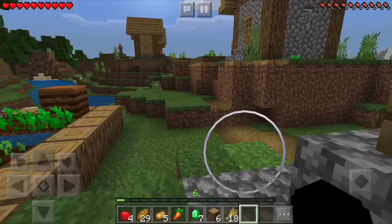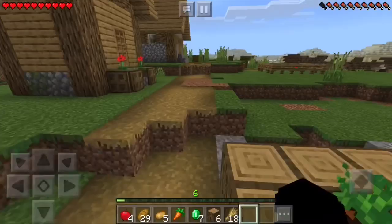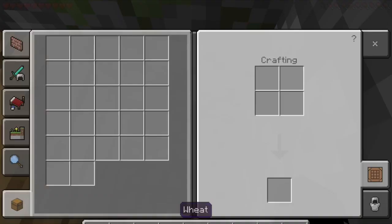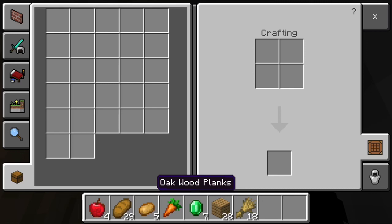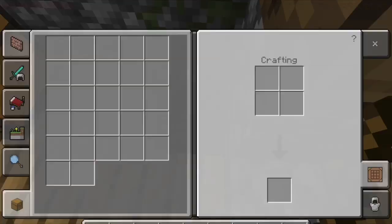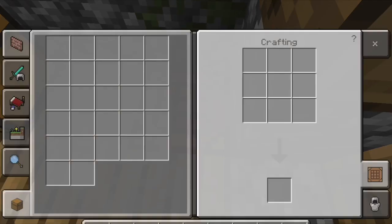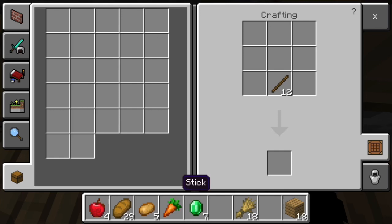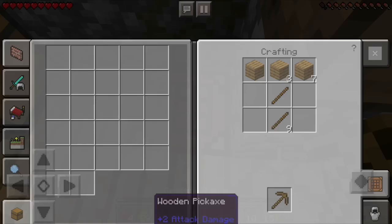I didn't see a crafting table in any of the houses we looked at, so I highly doubt there's one. We'll quickly dig out this wood and turn it into a crafting table. Okay kitty, I know you're all over the place. We're gonna make one crafting table, some sticks, and keep the rest. Let's place the crafting table and make a quick pickaxe.